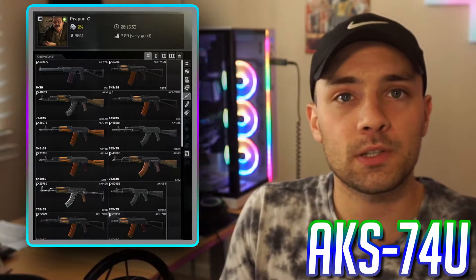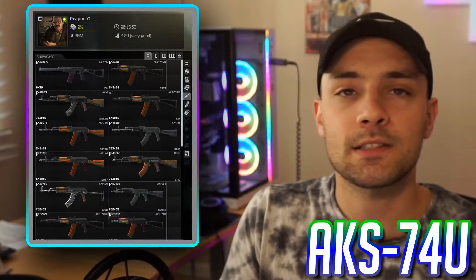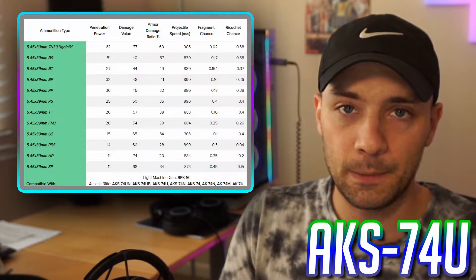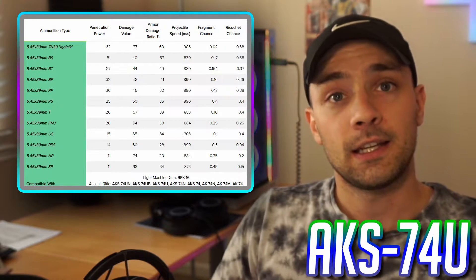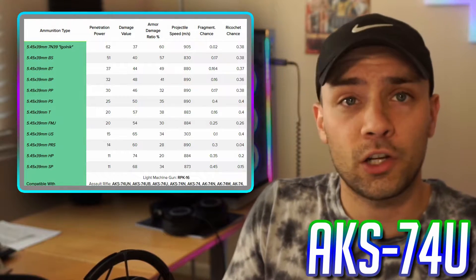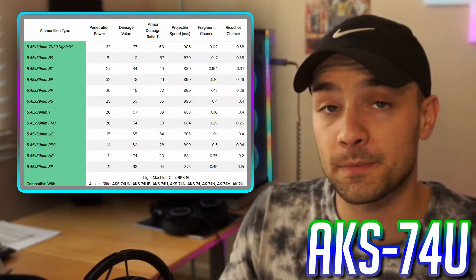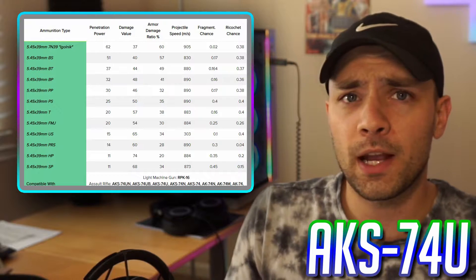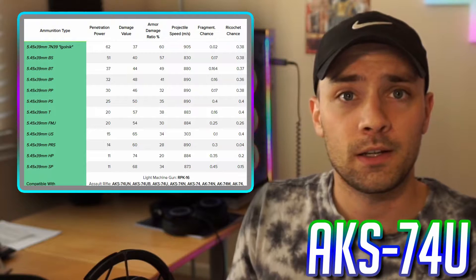Now let's talk about an AK — it's the AKS-74U, any variant will do. Get them through Prapor or via barters; they're pretty easy to get. The main reason it's on this list is inexpensive ammo that can get it done. 5.45x39 BT ammo is pretty solid — get a bunch of shots on the chest and you'll riddle that armor down pretty quickly. You'll also often find BS rounds or sometimes even Igolnik rounds in hidden stashes.